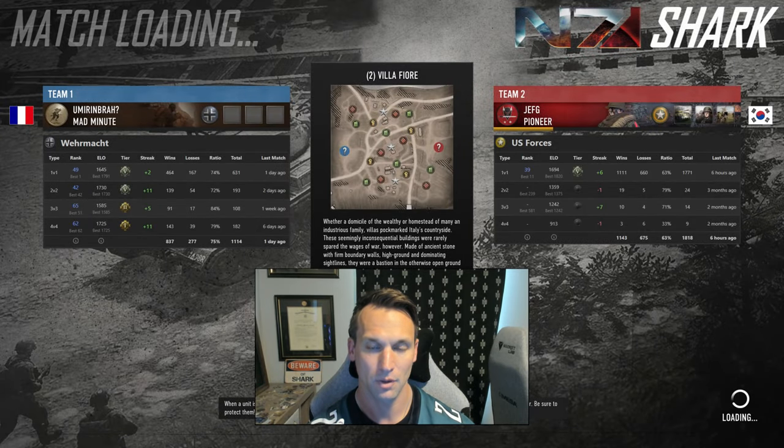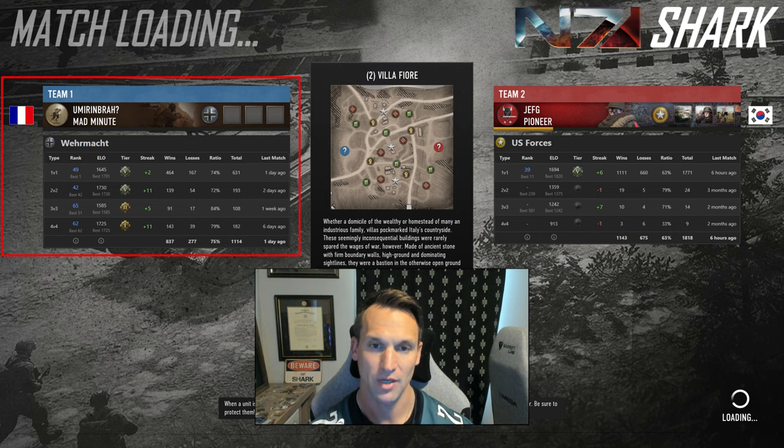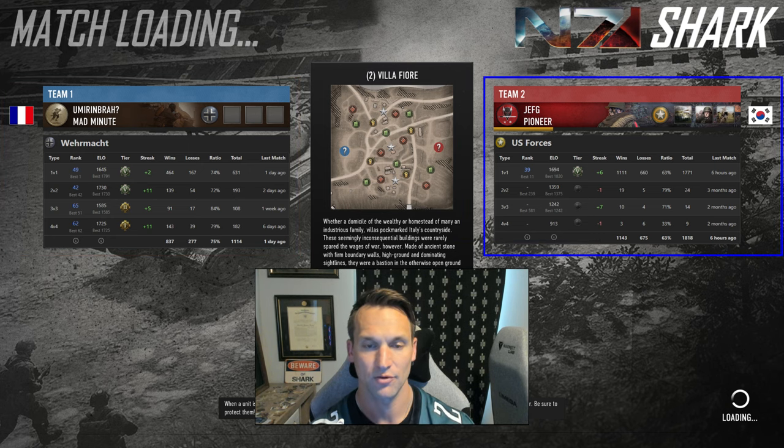Hey everyone, Shark here. Welcome back to the channel. Got a 1v1 for you today on Villafiore, playing it to Axis. We have Umairim Bra from France with the Wehrmacht, rank number 49. He's up against Jeff G from South Korea using the U.S. forces, rank number 39.